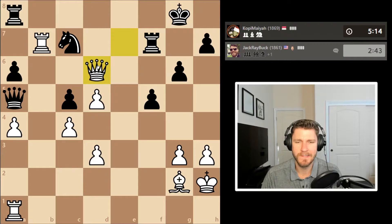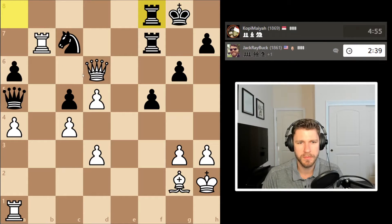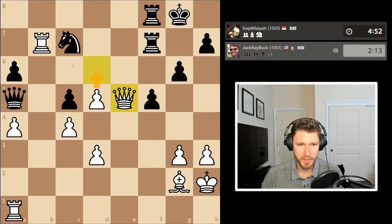I could bring another rook in — I think that's my plan. This guy's resourceful, very resourceful. What's he doing with that? Is he going to push? Is he just going to go here? Oh, that hangs — don't do that. Let me just go here for a second. Trade something, push that. It's a little messy — I need to be a little careful.